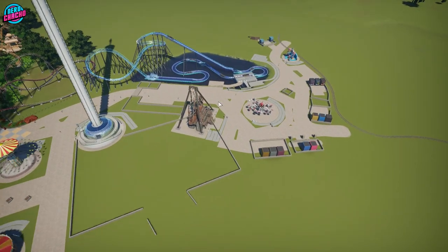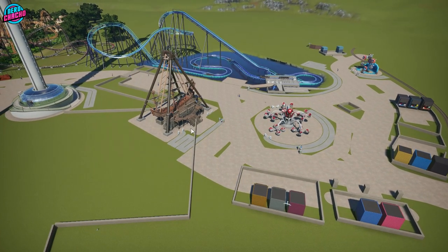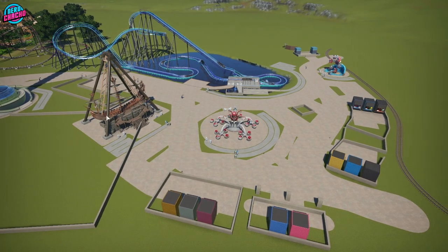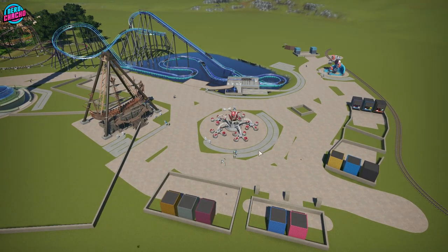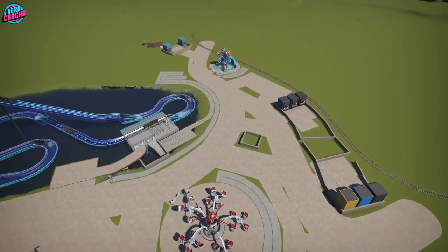We've got a pirate ship ride which may as well not be in the park because they're just rubbish in Planet Coaster — no one wants to go on it. But it's here as a supporting ride. And then you've got Rocktopus sitting proudly in the middle, and over this way the Whirlywig.